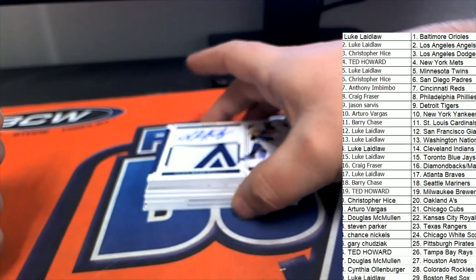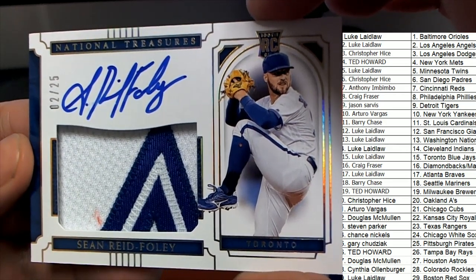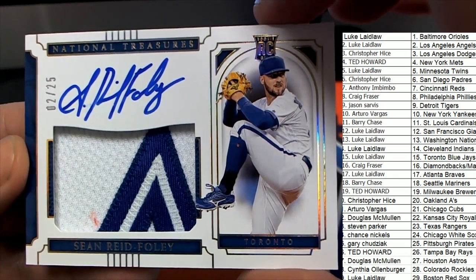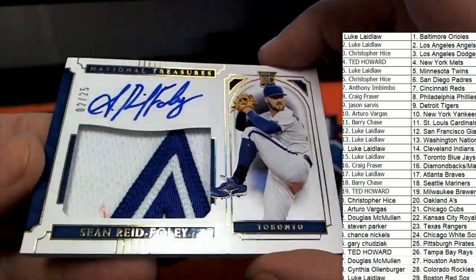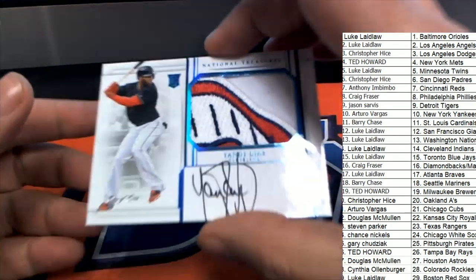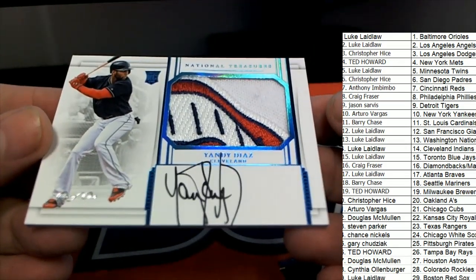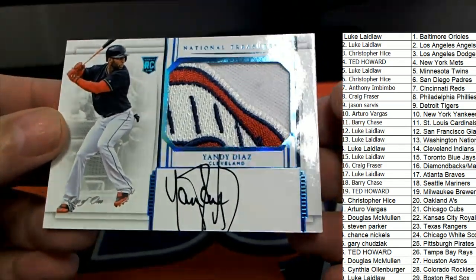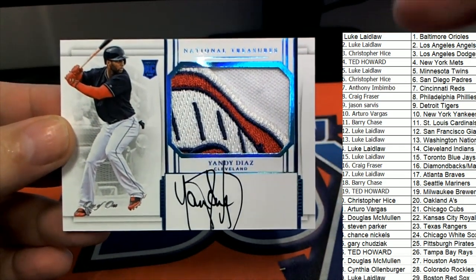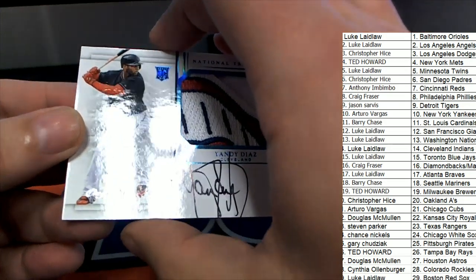Oh my, we got some more great stuff — look at this patch, an on-card auto rookie for the Blue Jays owner! Oh my goodness — Luke, congratulations man, what a nice looking rookie card. Two of 25 with the auto and patch. More great patches coming up — the Indians hit with this rookie card. Cleveland — you can see that's the upside-down smile of the Indian logo. That's his teeth! And that's another one for Luke, so Luke's doing pretty good with a couple of great hits.